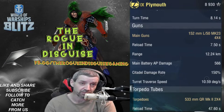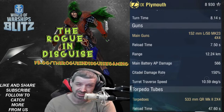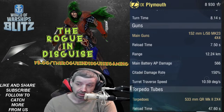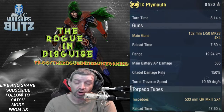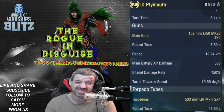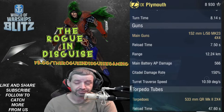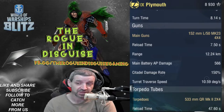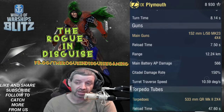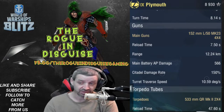Main guns are 152mm L/50 Mk 23s in a four-by-four layout — a pretty good number of guns. Seven and a half second reload time, with a range of 12.24 kilometers. Main battery armor piercing damage is 566 per round, and that's all you get — armor piercing only, like a Fiji. Citadel damage rate of 150%, turret traverse speed of about 10.5 degrees per second.